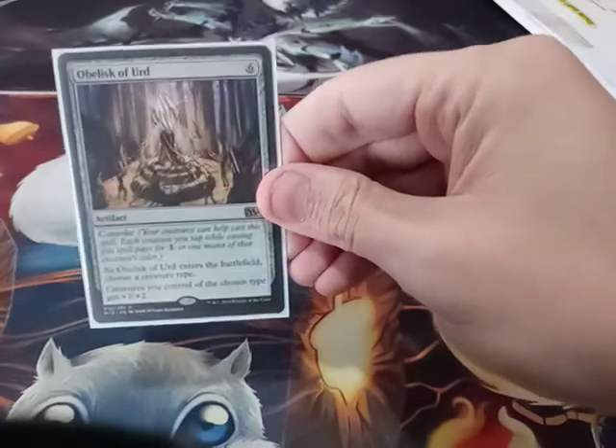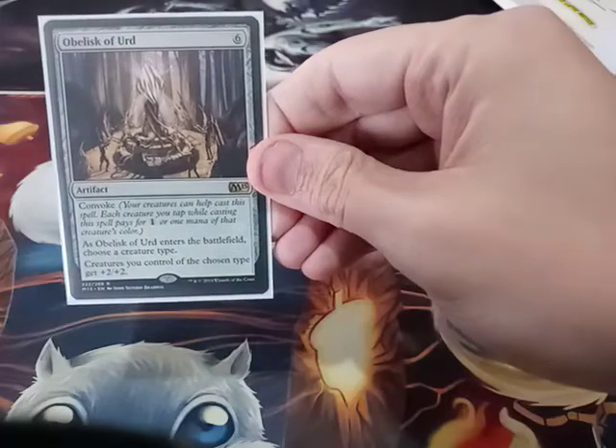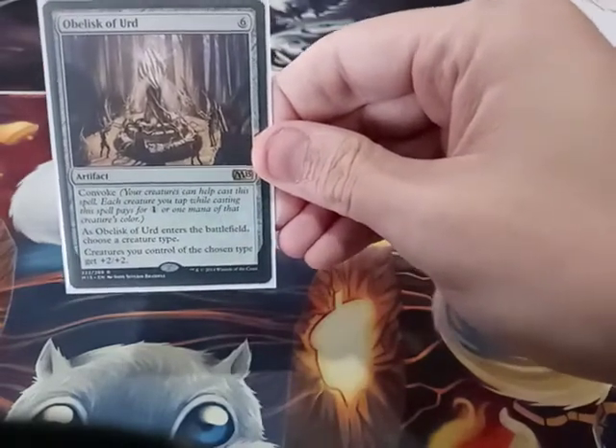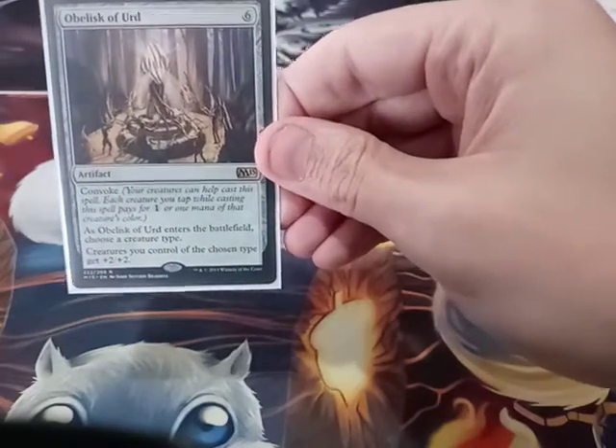Lightning Greaves. Obelisk of Urd — I can Convoke it. As it enters the battlefield, I choose a creature type. Creatures of the chosen type get +2/+2.